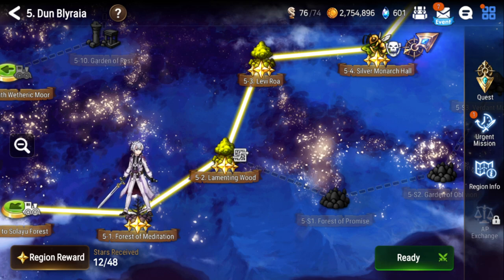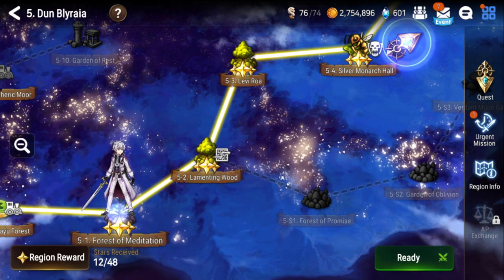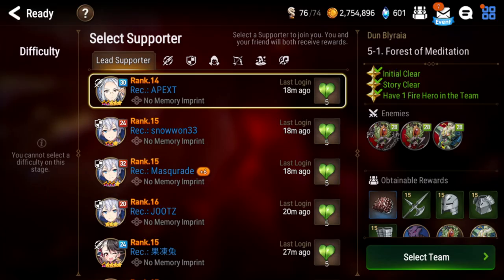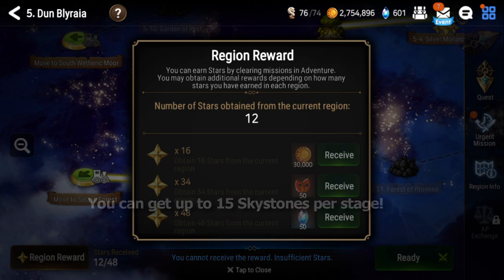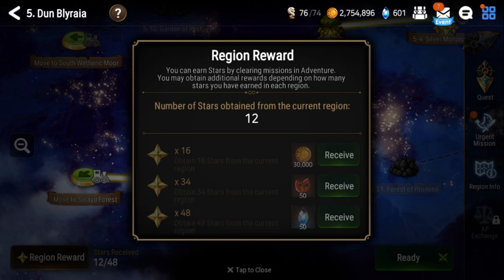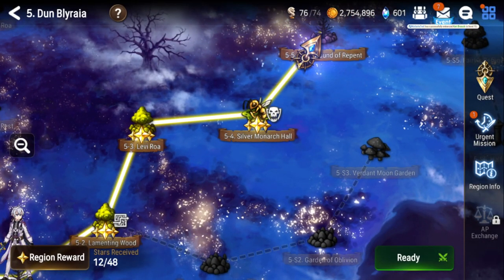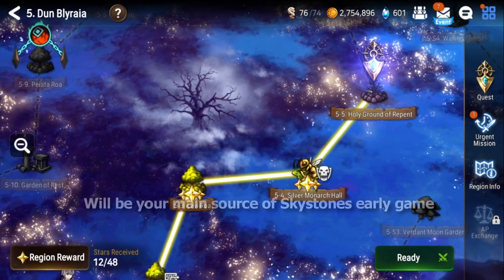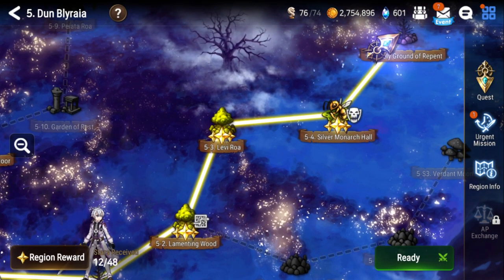This is my alt account. I've cleared up to 5-5 in episode 1 of Adventure, and you want to make sure as you're clearing Adventure stages that you're trying to fill out these quests for every stage. There's Initial Clear and Story Clear, and you want one fire here. Every star you get and quest you complete gives you 5 extra Sky Stones, and the stars track how many quests you've completed for the entire map. If you complete all of them in one Adventure map, you'll get extra Sky Stones, gold, and stigma.